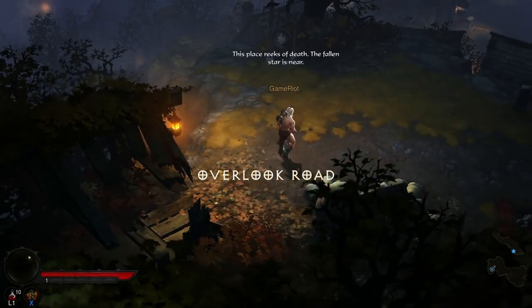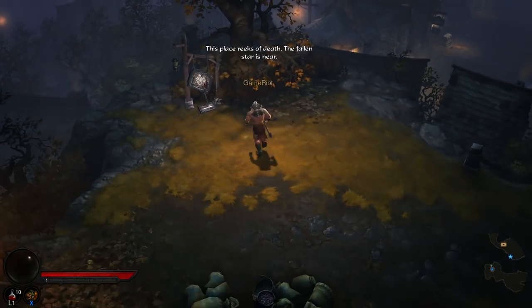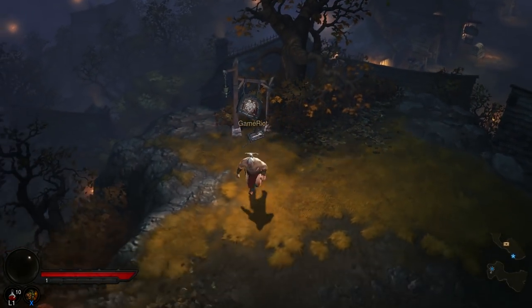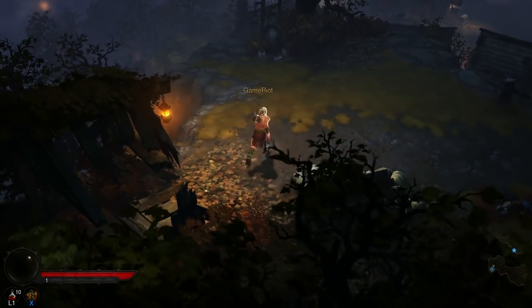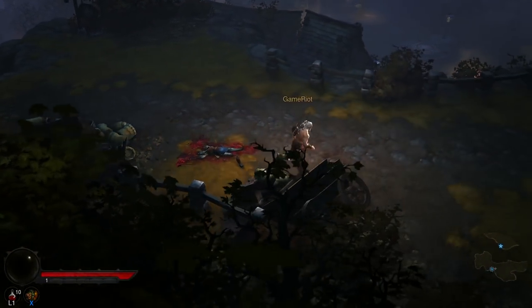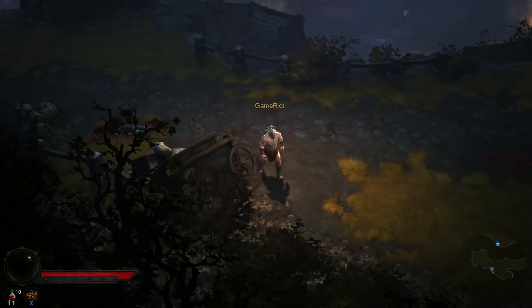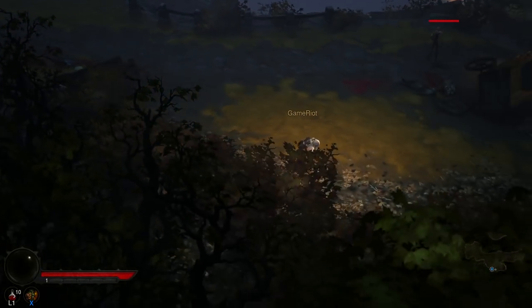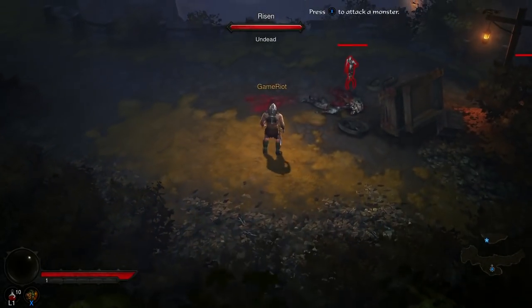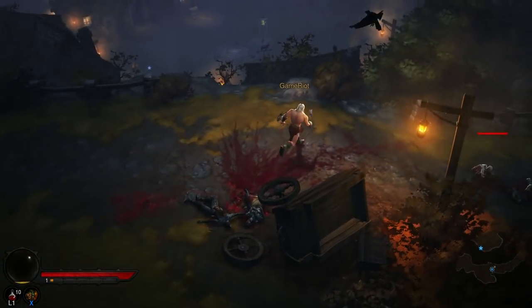I don't know what he's going on about, but here we go! 'This place reeks of death.' The fallen star is near. So there's a bit of a look around I guess — this is Diablo, this is the first time I've ever played it and I'm actually quite excited. Oh there's an enemy over there — attack it! Bloody hell, that's actually pretty sweet — literally slapped him!